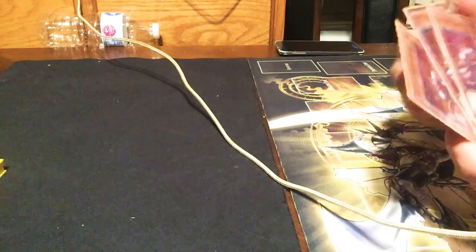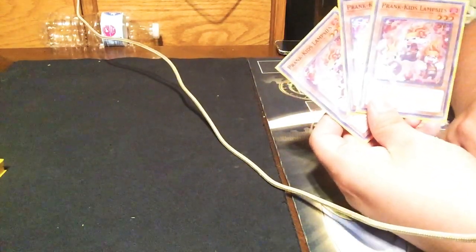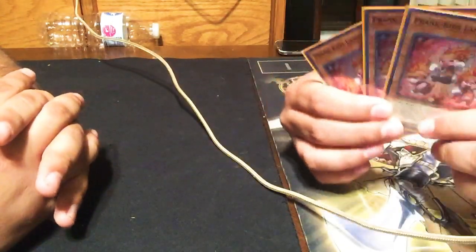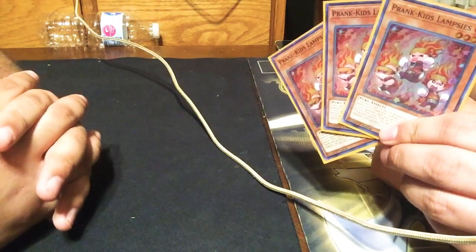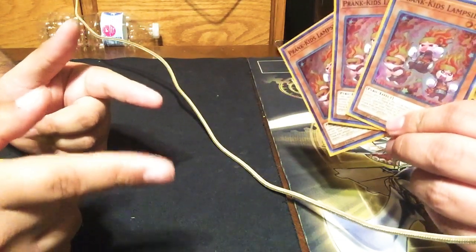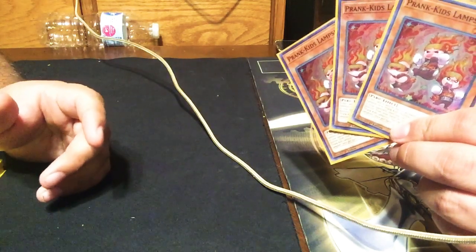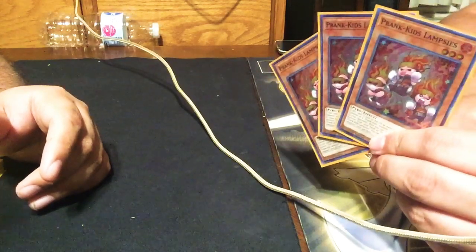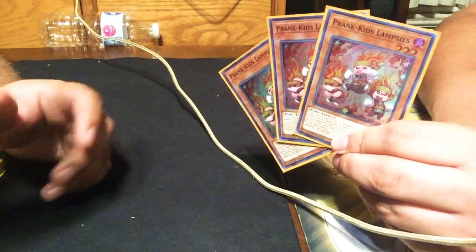We've got the fire one — Lampsies. That's my favorite. I like Lampsies and Roxies. What Lampsies does is when he's used for a fusion or link material, he can burn your opponent for 500 — get it, because he's a fire Pyro type. And then like all other Prank Kids, he summons another Prank Kid in defense position from deck or hand.